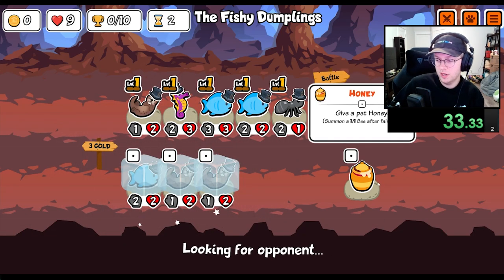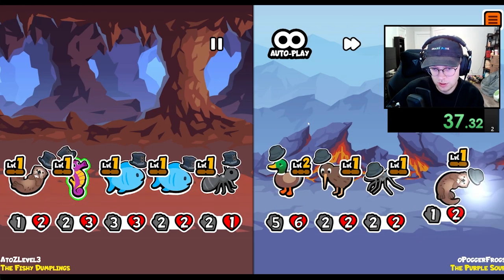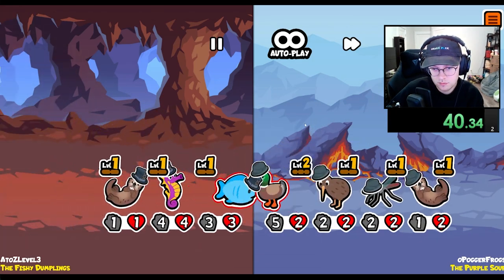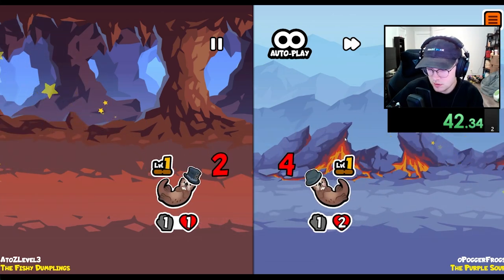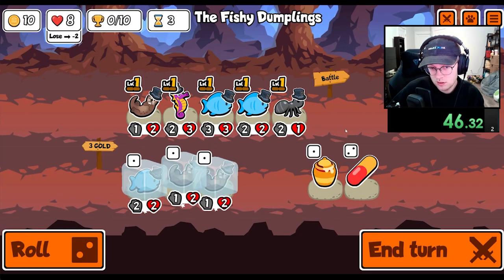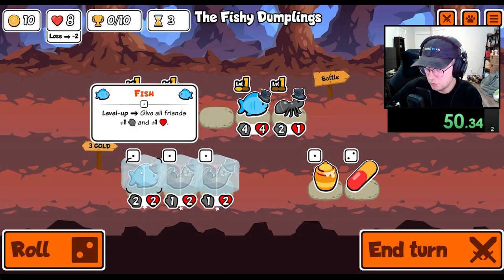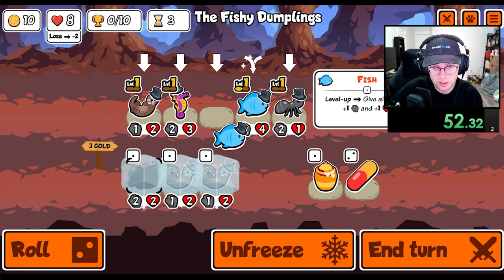You have to either give it a pineapple and get it like level 2 or level 3, or it kind of doesn't do a ton of damage, cause you're probably not dealing with crickets late game — you're dealing with flies maybe and buses — so you're gonna have to be able to do at least 4 or 5 damage, which requires a pineapple.